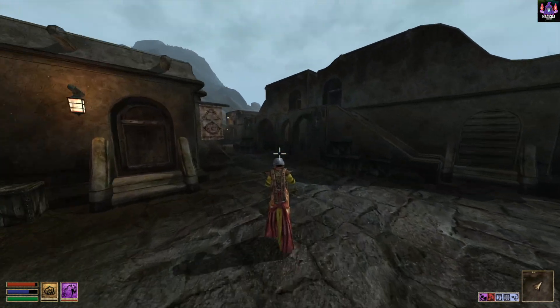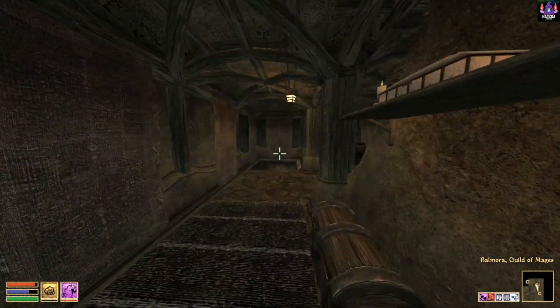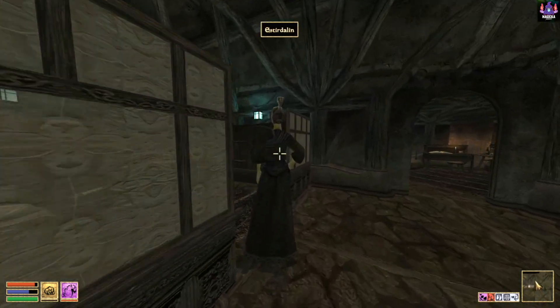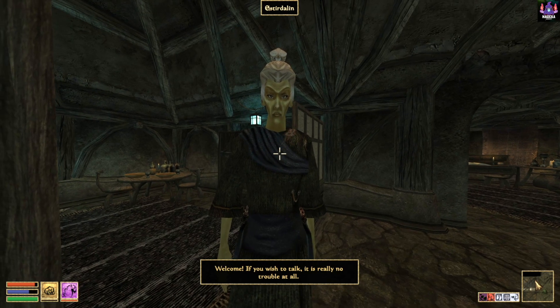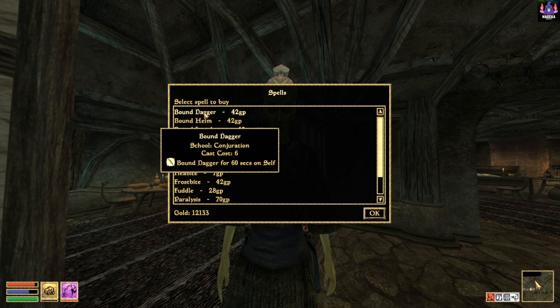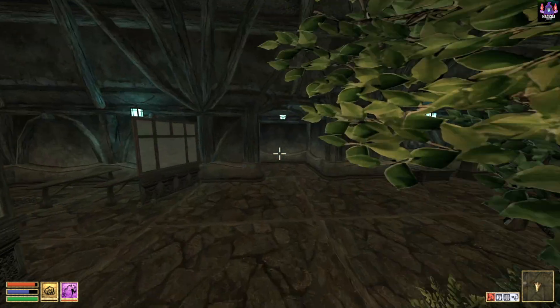Look at this jump spell — it's an insane spell. In a few seconds, we're here. So, you go to the Mage's Guild and there's a person called Astrid Allen — gotta go and meet her. She is right here. Spells — why not? Get Bound Boots, and Bound Dagger, and Bound Helmet, Bound Longbow — why the hell not? I have all the bound spells now.